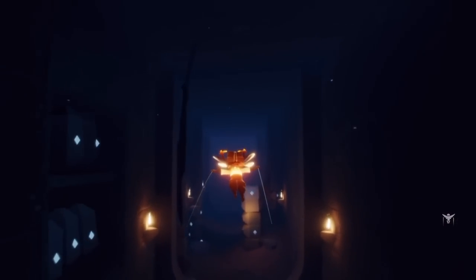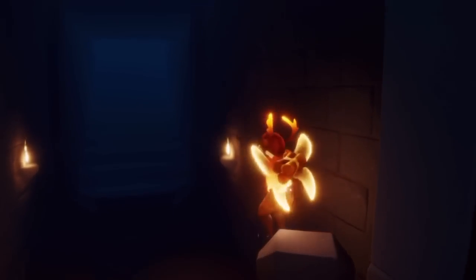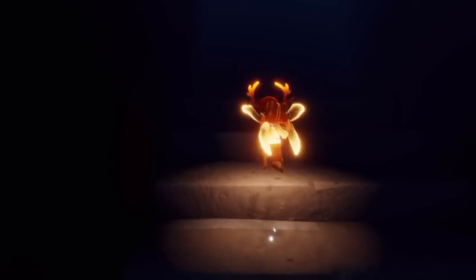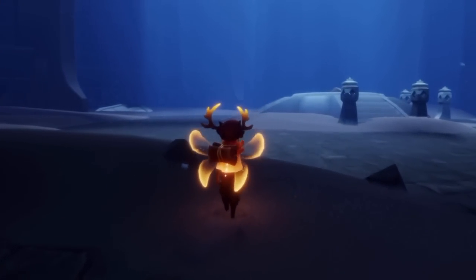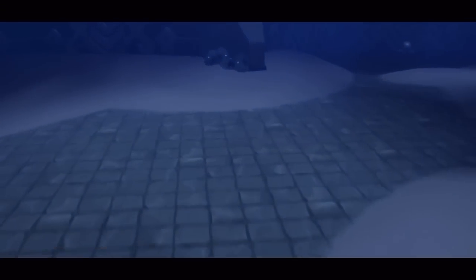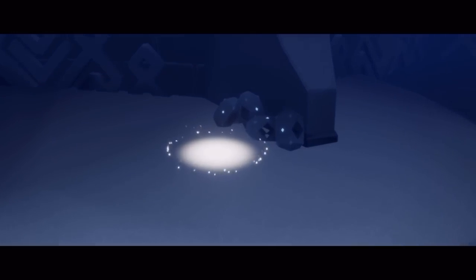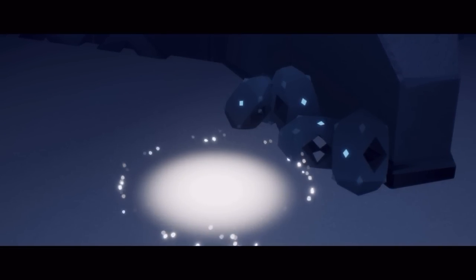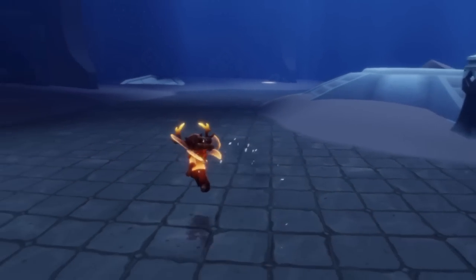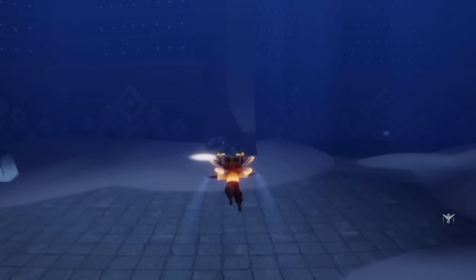We're going to go back to the first floor of the Vault of Knowledge by heading this way, and of course running using a controller — it is making me jump on everything. These lanterns are going to be super easy to find; it's actually just going to point you to where they are. Super easy, just across this room.